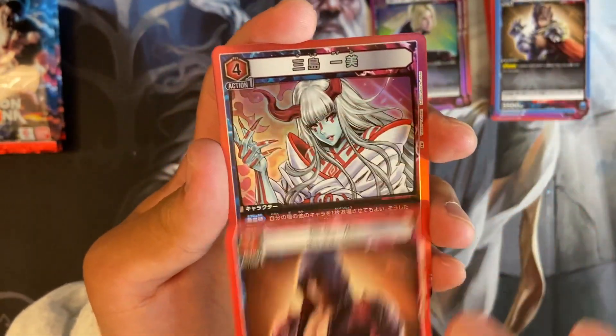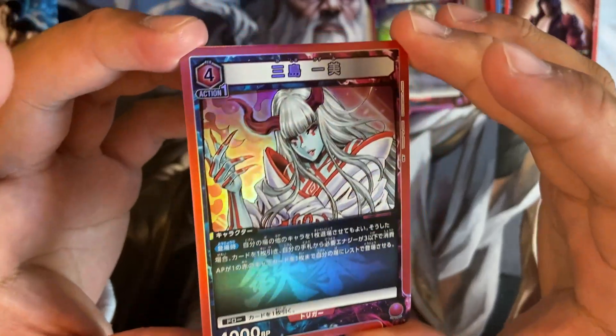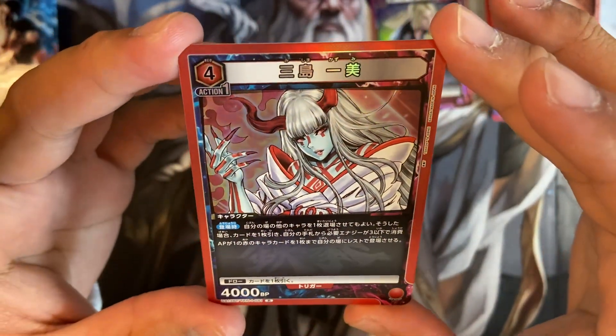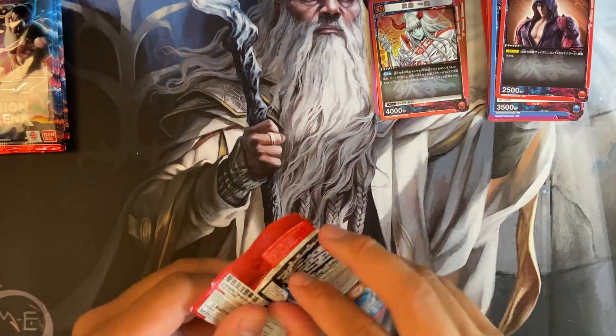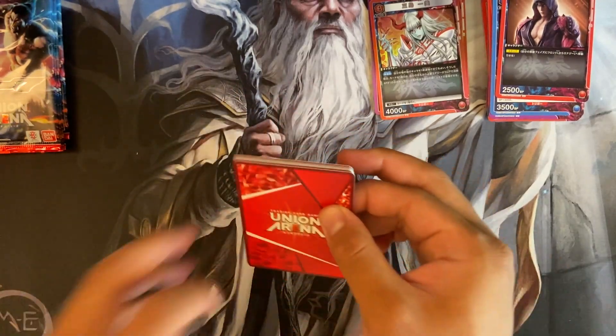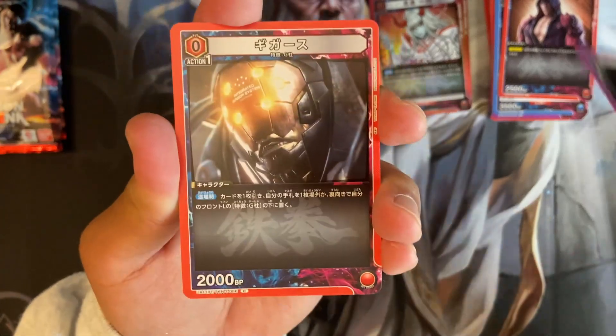We got Jin and then cool — we got Kazumi right here in their devil form. Very nice. Actually, is that Kazumi? I don't remember — it's been a while since I've played Tekken 7 story, it could be someone else. I'm not the hugest on Tekken lore. 3D fighters, I think they're cool, but the one thing I really like about 2D fighters are special moves.